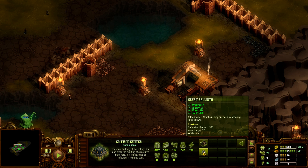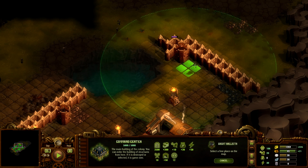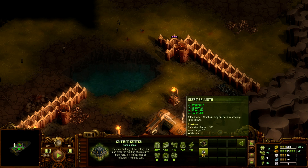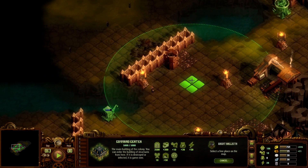The ballista takes two workers and two energy — we've got what it takes. We'll put the first ballista here. What's the defense on this? This barrier is 500. Let's put the first one there — can we build another one? Yes we can!